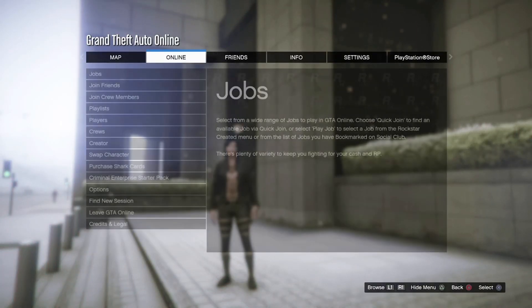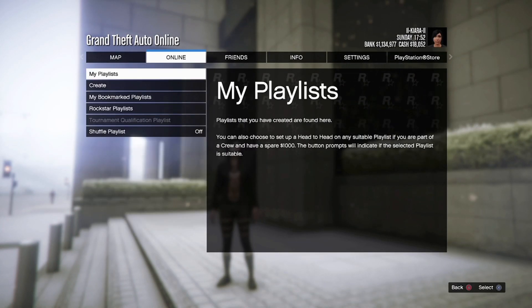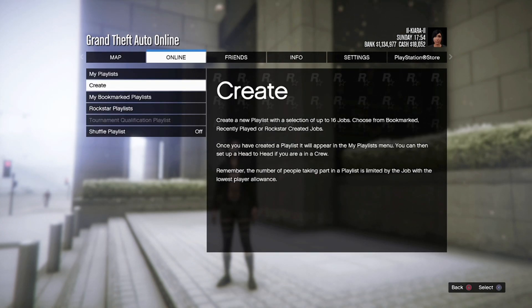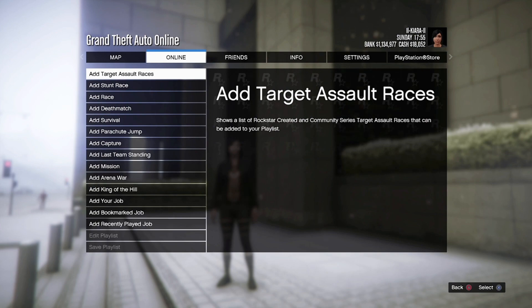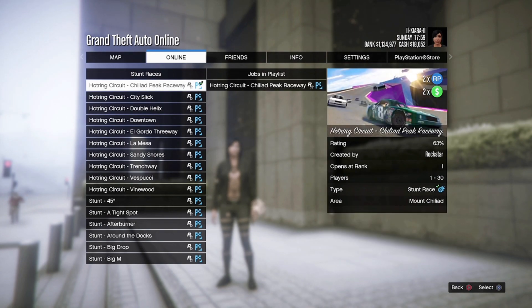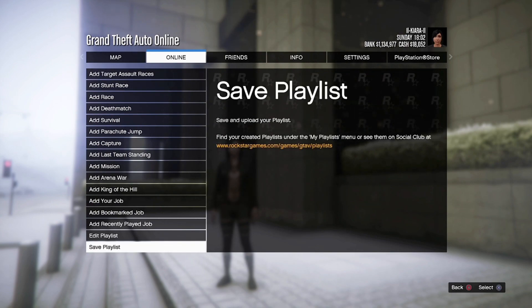The first thing you want to do is create a playlist. Open up your pause menu, go to online and go down to playlists. Go to create and select one of the stunt races and add it to your playlist. Now save your playlist.